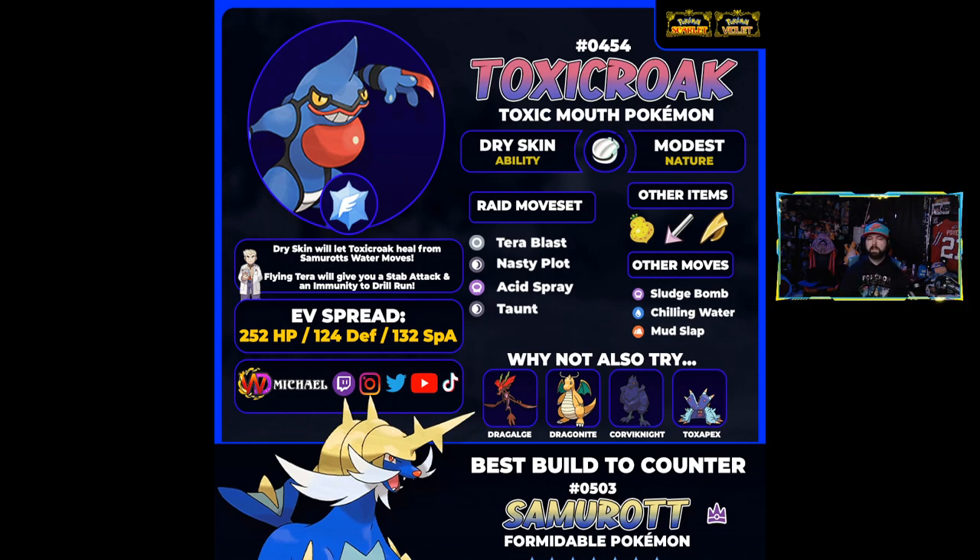Toxicroak's moveset has some cool options. Nasty Plot raises special attack by two — very quick, only needs three turns. Taunt stops Focus Energy from going off. Acid Spray drops special defense so you're raising your own special attack while lowering theirs. The big move is Tera Blast — if you give Toxicroak a flying Tera type, Tera Blast gives it a flying STAB move that's super effective into bug Samurott, and also grants an immunity to ground moves like Drill Run. Other options include Sludge Bomb for early chip damage, Chilling Water to drop attack, and Mud Slap to drop accuracy.